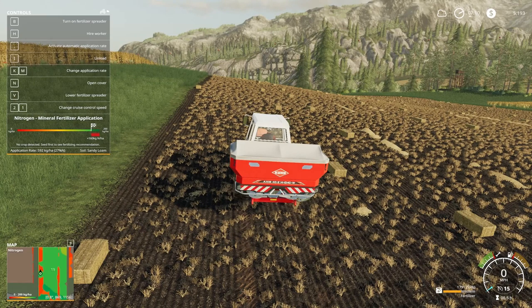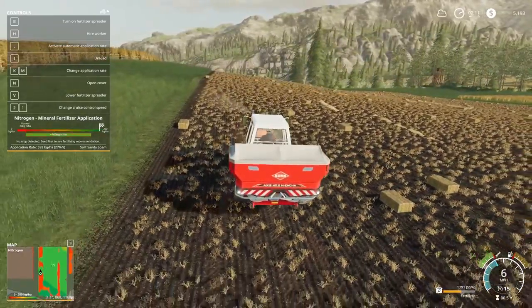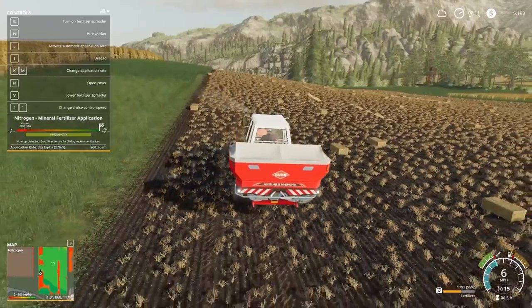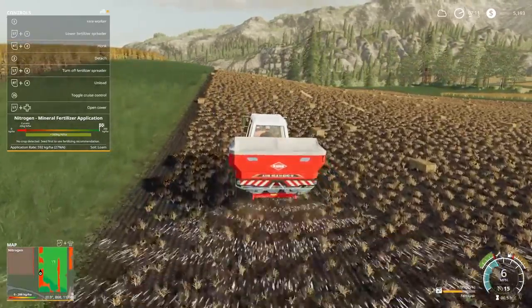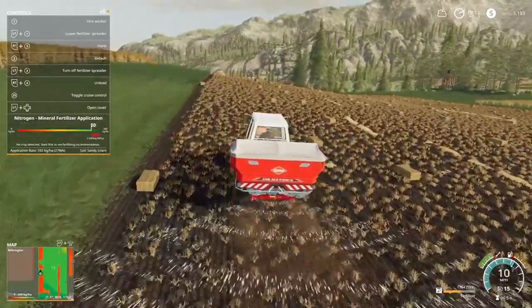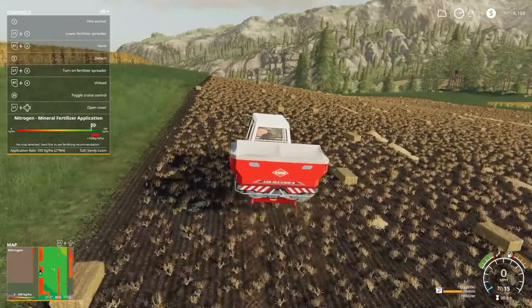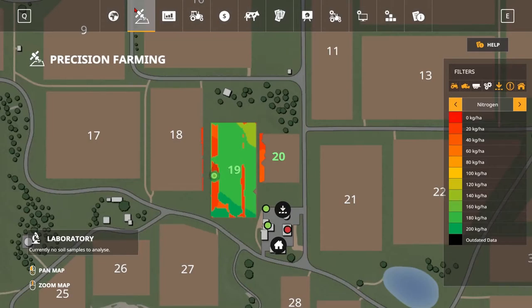We can set it to 160, then go over to where the soil wasn't covered — recommended is 160. So let's back up and then apply. Still not showing anything. Again, there's a little learning curve. But as you can see, the field is mostly done.